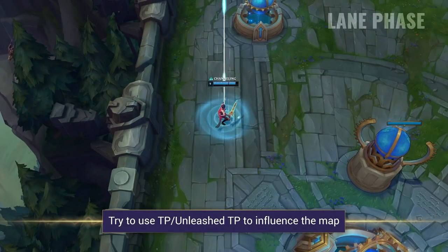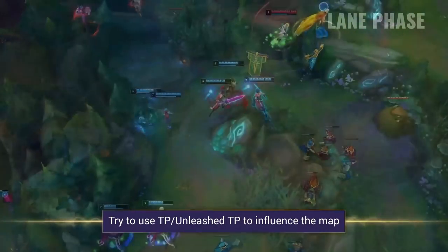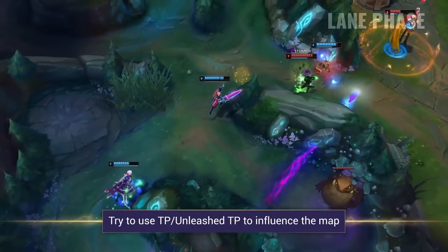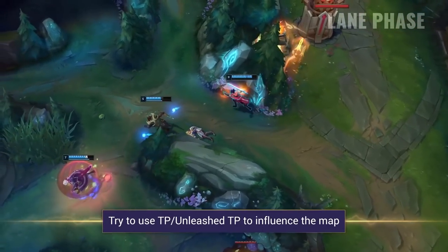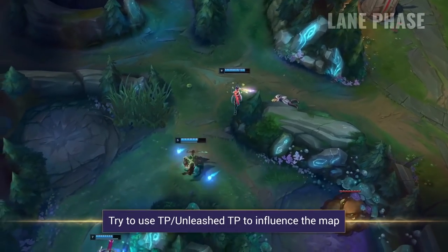Don't hesitate to influence the map with your lead as well. If you've taken Teleport look for opportunities in the bot lane to countergank with it or even contest dragon fights. Your kit is amazing in early teamfights especially once you've got a few items and a bit of damage, so make sure you use it.